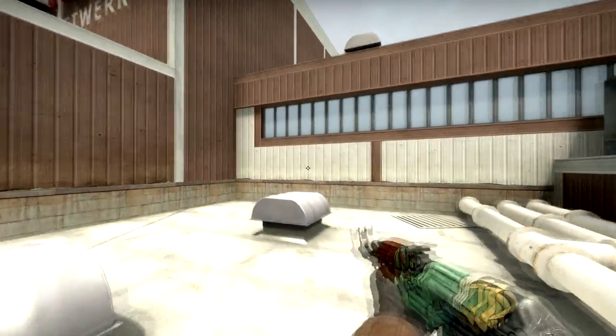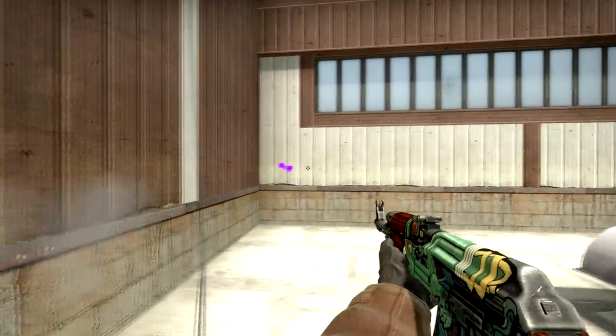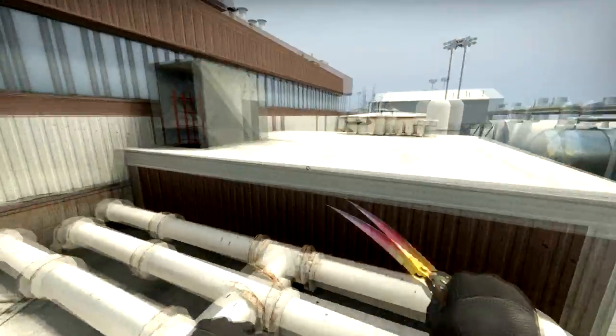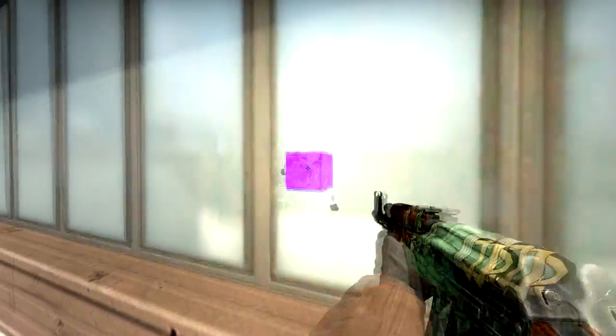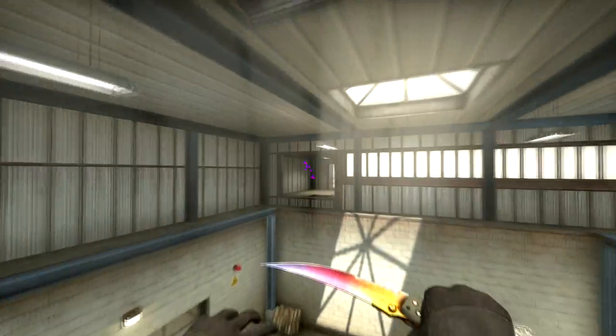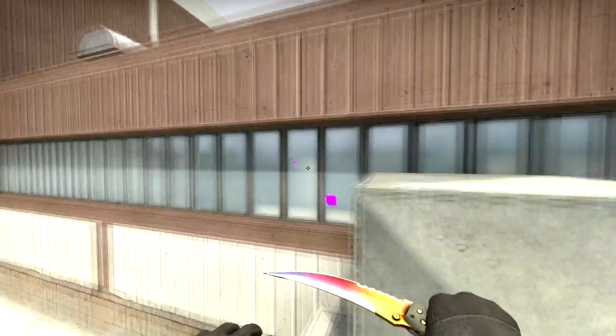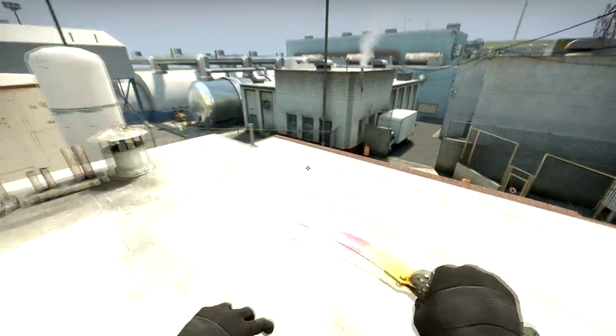To finish off this video I would like to remind you that you cannot bang through this wall on T-Roof with an AK-47 anymore like you used to in previous versions of CSGO, but you are still able to deal some damage through these glass panels on the T-Roof. With that being said I hope you found this video helpful and I will see you guys in my next video.